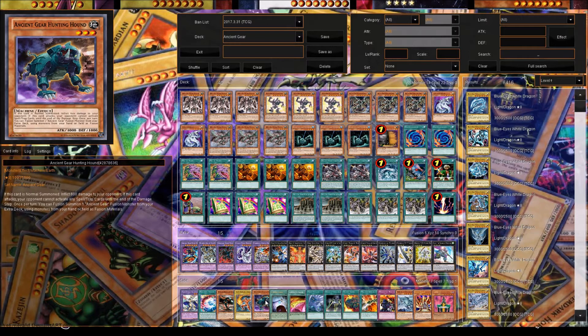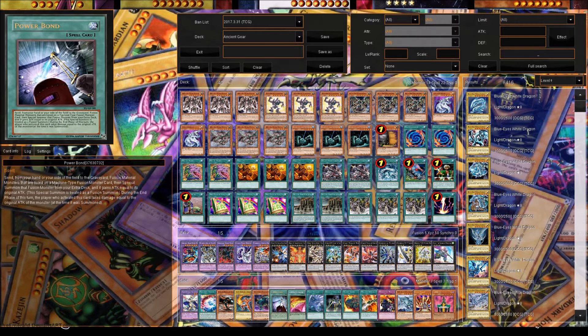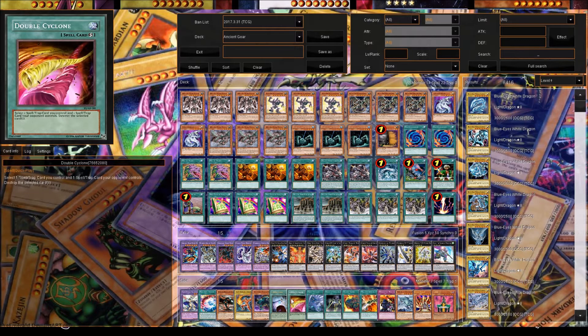Ancient Gear Hunting Hound is good because he's an Ancient Gear monster. If you wanted more monsters, you can run him — he burns for 600, but mostly he's used for his Polymerization-style fusion summon effect. Powerbond is really cool and flashy — it doubles the attack and you can try to go all out, go ham.